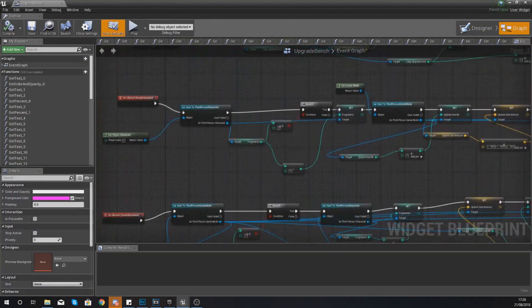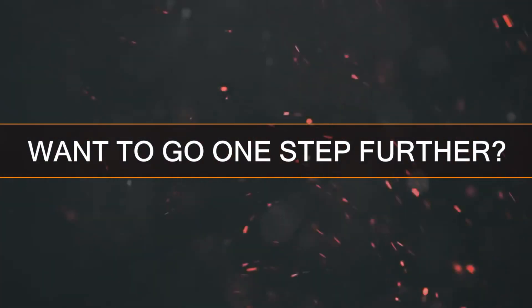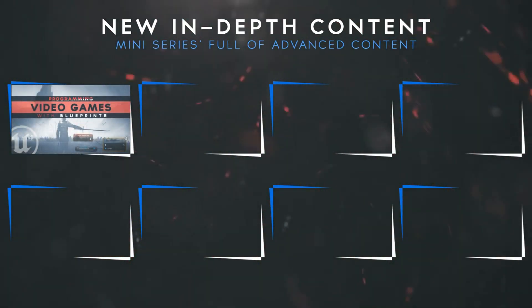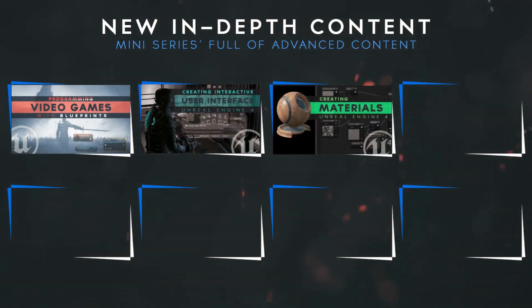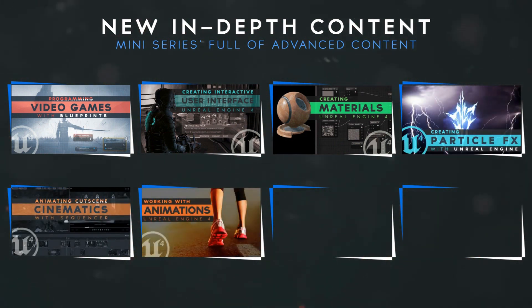By the end of this series you will have a polished game, complete with levels, menus and all the gameplay mechanics you could possibly need, along with the tools and techniques to build your own elements. If you want to take things one step further you can always check out some of my mini series teaching you everything Unreal related from advanced blueprints to level design.